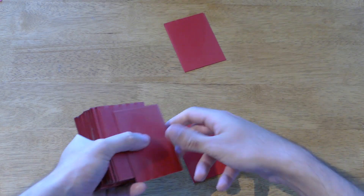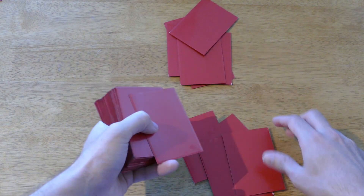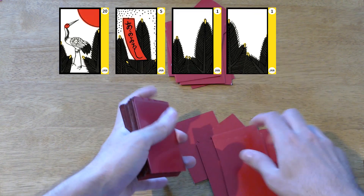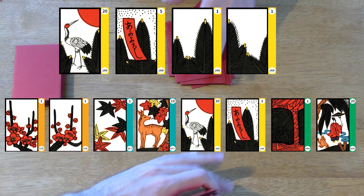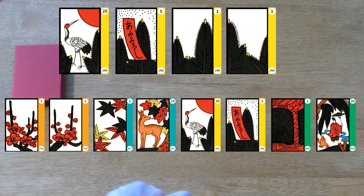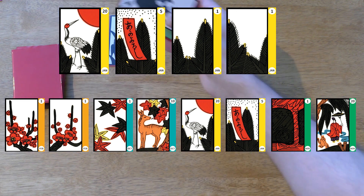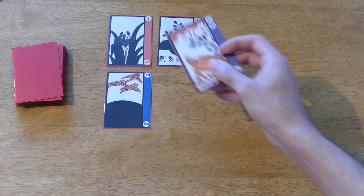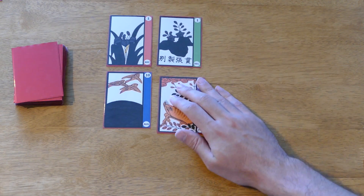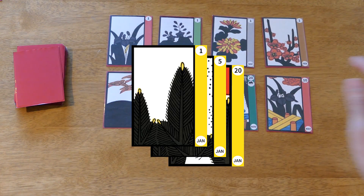The dealer deals each player 8 cards and puts another 8 cards in the middle of the table, also called the field. Each player should pay attention in case they're dealt 4 cards of the same month or 4 pairs of different months. These are called insta-win combinations and are very rare, but award 6 points to the player who gets any of them and end the round instantly. Both players should also check in case 3 cards of the same month are dealt on the field — if so, all of them are gathered in a single stack.